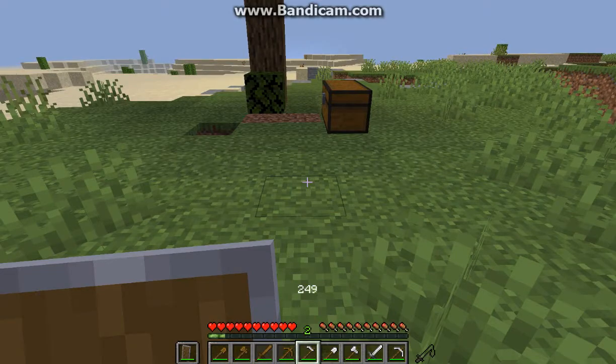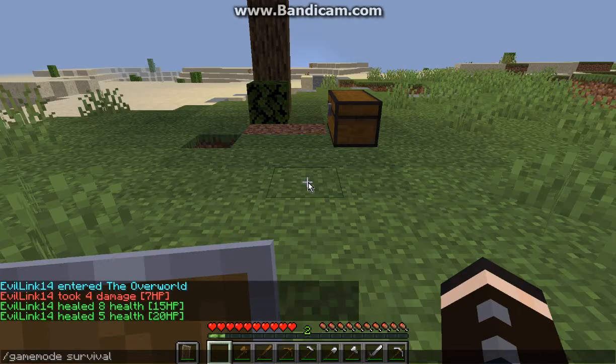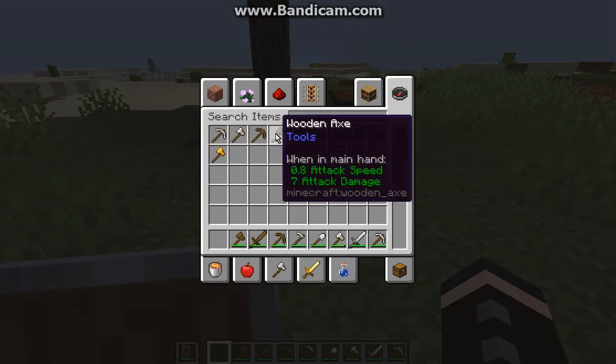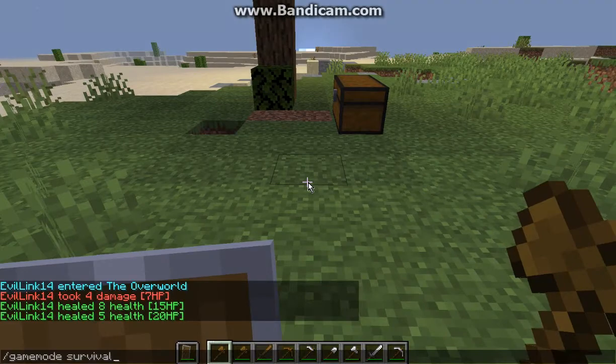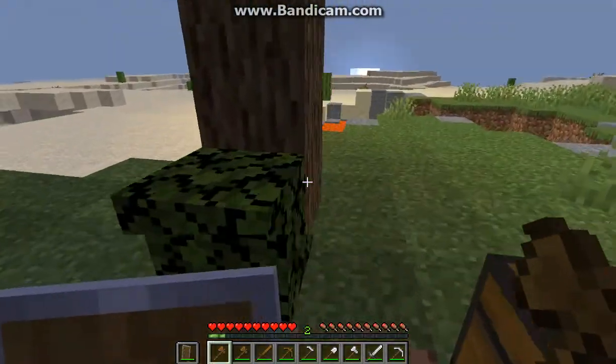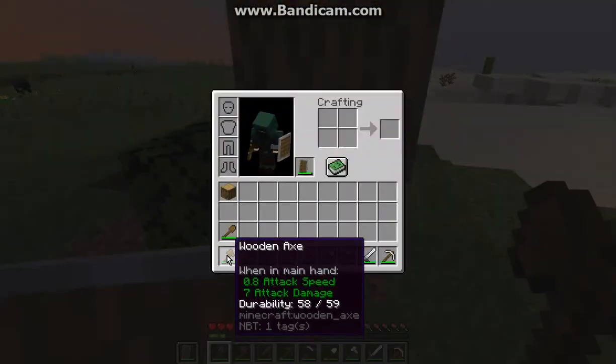Since these already have durability on them, they've already been used. If I get a new one — an axe, for example — it won't say anything, it'll just say what you typically expect, then when you use it, it'll obviously be used.